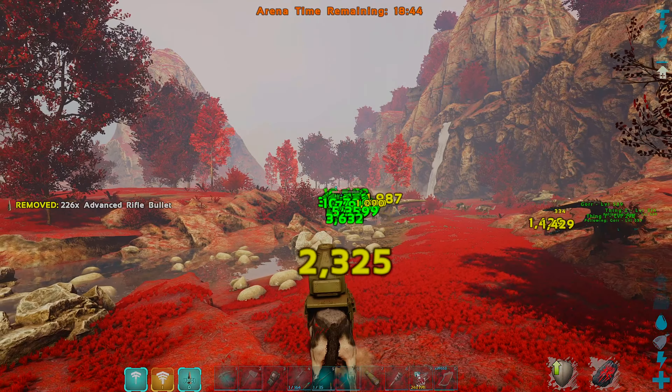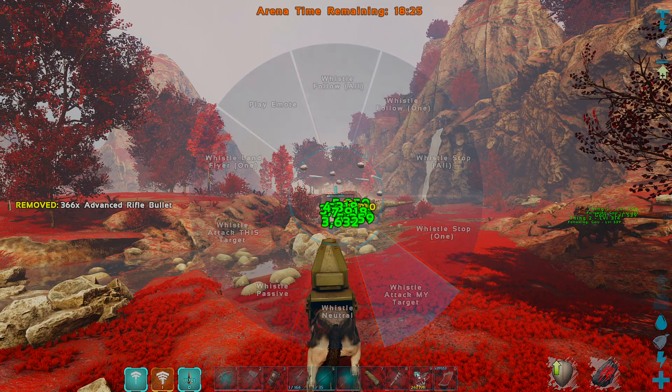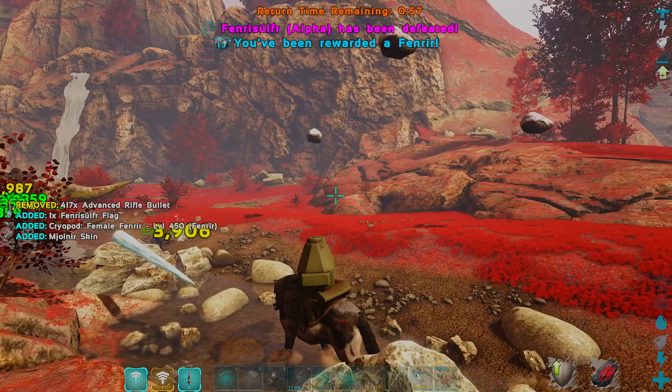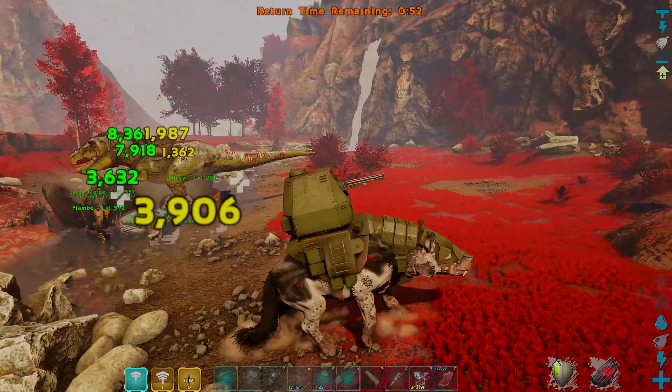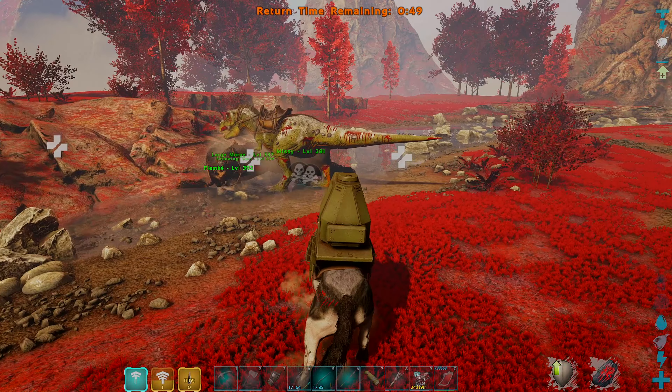Getting the rune stones isn't too bad, so you should be able to do it on any of your servers. Just so you guys know, whenever you spawn in, the wolf is going to be all the way across from you. He has crazy damage that can destroy any type of armor that you have, so make sure you're moving around constantly. I do recommend having a whole bunch of dinosaurs that are able to run at the boss while you stay in the background.